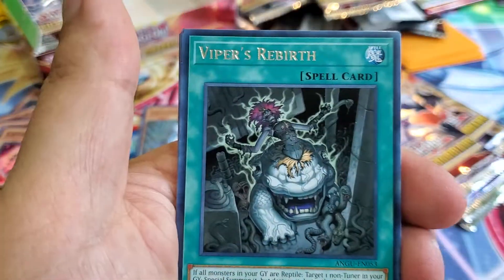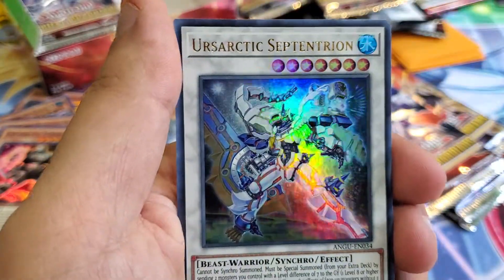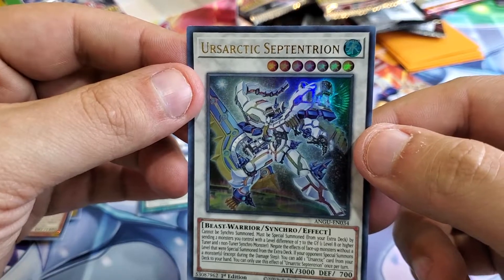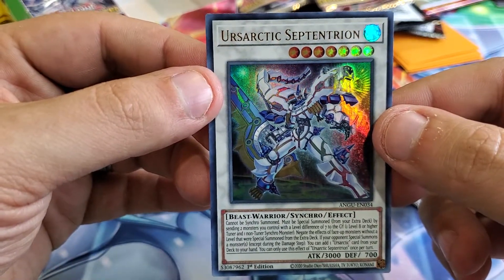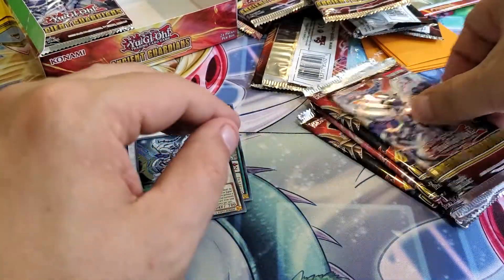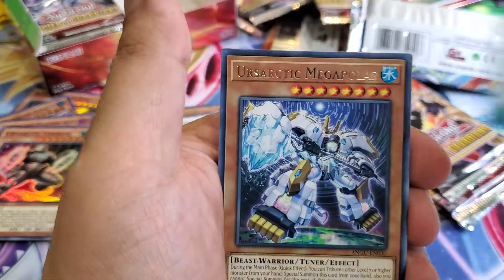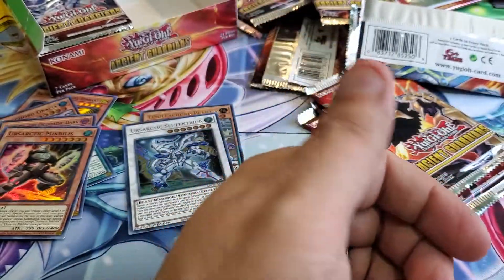Okay — Dark Hollow, Viper Sleeper, Sulfacord, Skull Meister, Rise of Snake Deity. Ursautic — Septentrion — I don't know how you pronounce that, let me know in the comments! All right — Trade-In, Odoic, Hollow, Rustle, Luster, and we got two Ursautics.